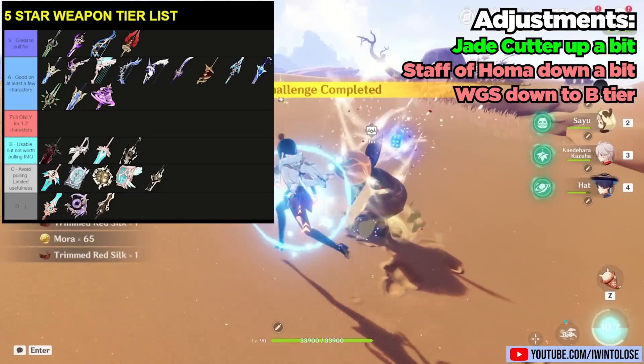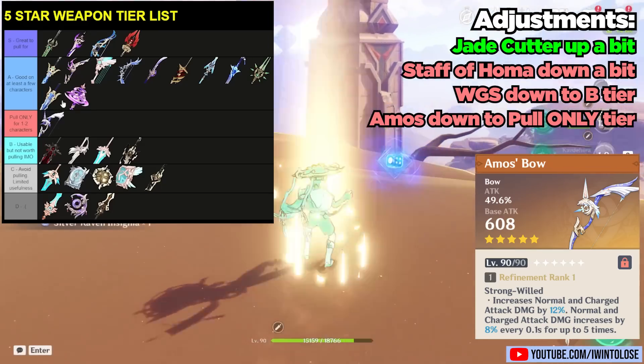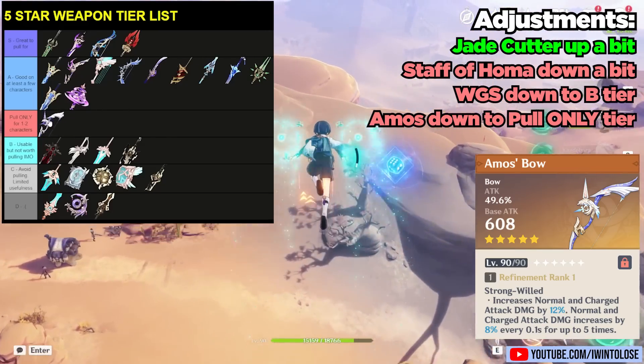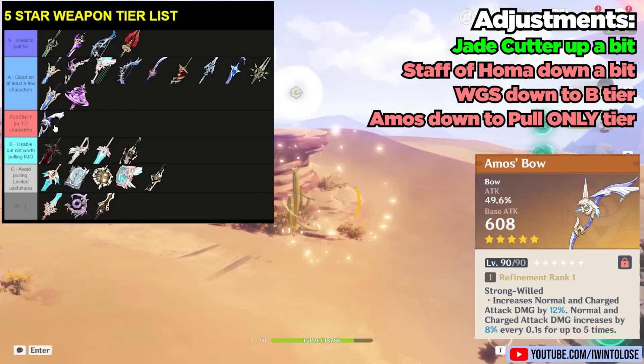The next weapon I'm going to move is the Amos Bow. Amos Bow is really not a good general use weapon, and honestly it's only really good for Ganyu and perhaps Tighnari as well, although not quite as good on Tighnari as Ganyu for obvious reasons because it doesn't have elemental mastery.